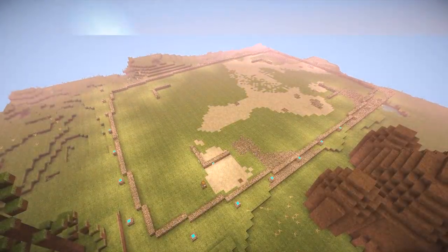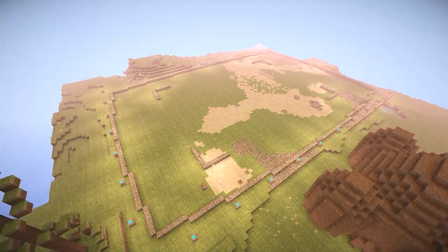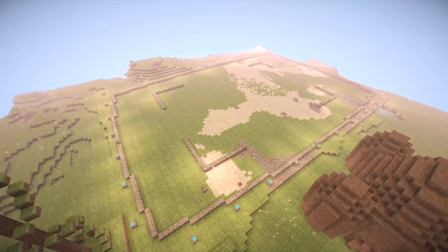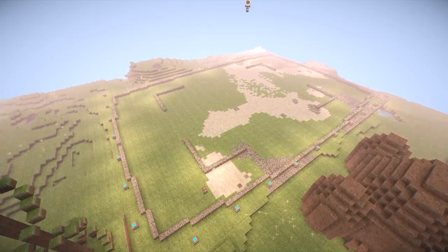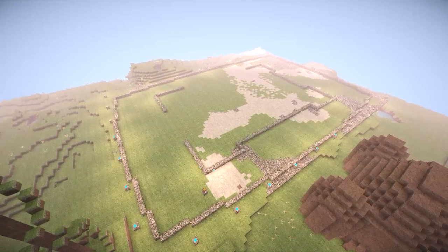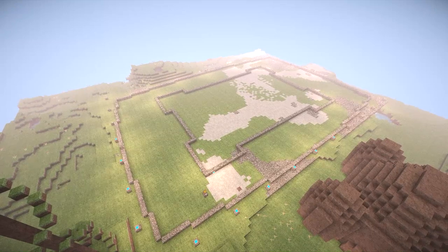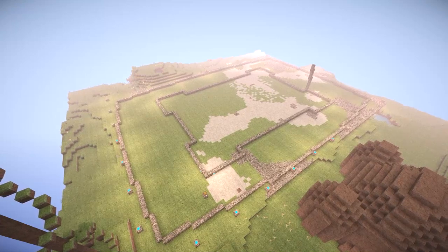I'm building this entire thing right now out of cobblestone, and the reason for that is we're still going to be using our turtle routines to survey the entire structure and be able to replicate it anywhere we want based on the coordinates that the turtle gives us. So it doesn't matter what it's built out of right now, because the structure we're building is not actually intended to be used — it's intended for use by the turtle to test our surveying routines so that we're able to duplicate the structure elsewhere.